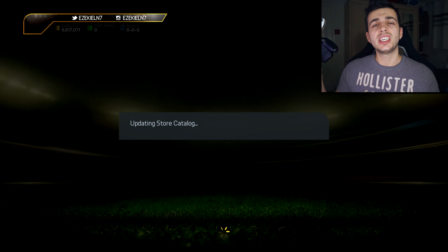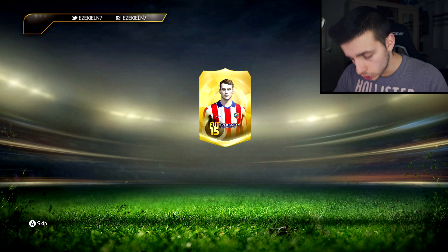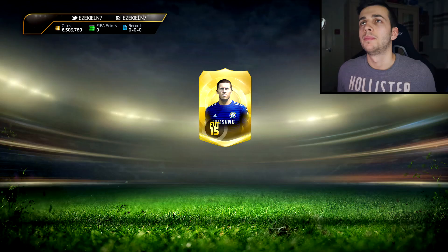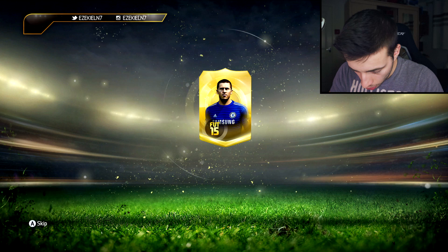Six seventeen. So going by that, I've got nothing. Okay, pack number eight — six hundred and two thousand coins in the bank. Three, two, one. Discard. Up A. There we go. Pack number nine, almost halfway there. Let's see what we get.